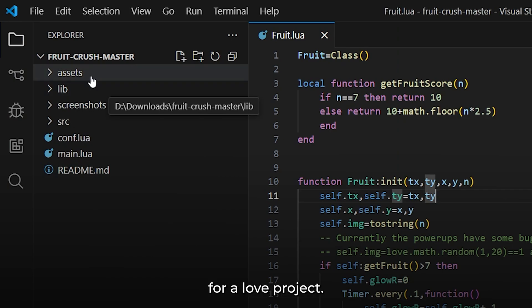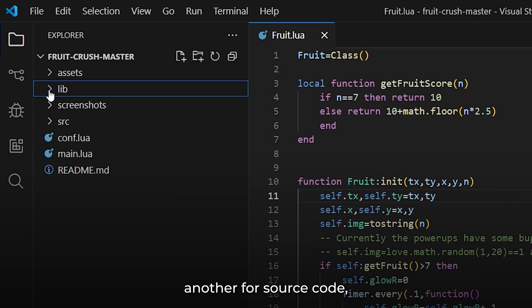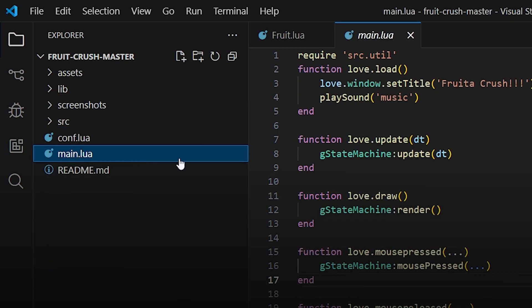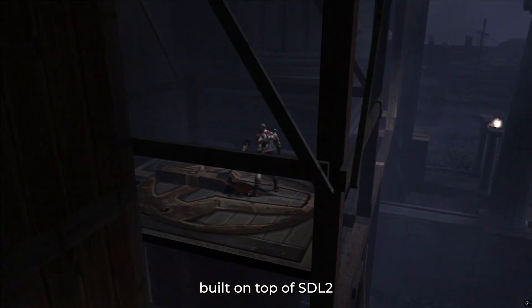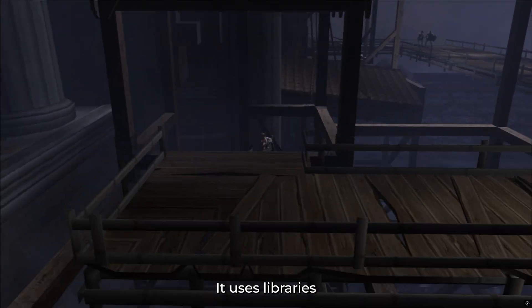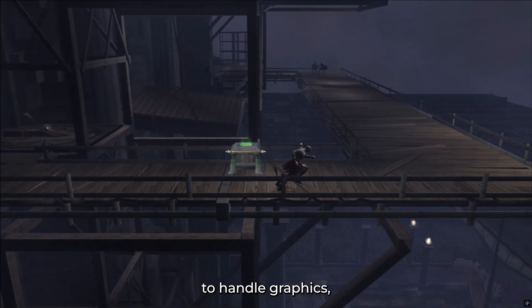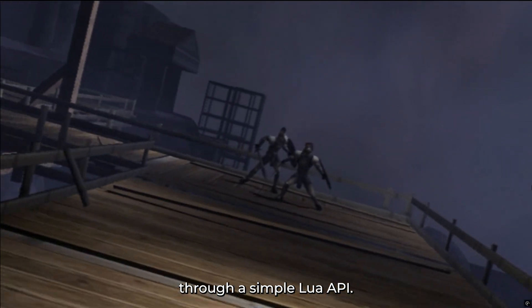If you look at its folder structure, it's pretty typical for a Löve project: a folder for assets, one for libraries, another for source code, and of course your main.lua file at the root. Under the hood, Löve is a game framework built on top of SDL2. It uses libraries like OpenGL, OpenAL, and LuaJIT to handle graphics, audio, and input, then exposes all of that through a simple Lua API.